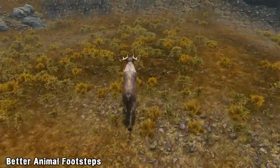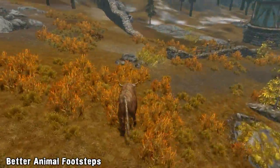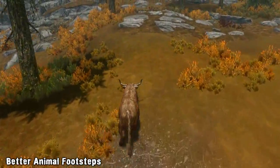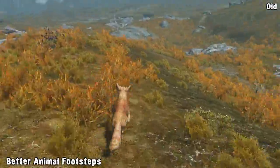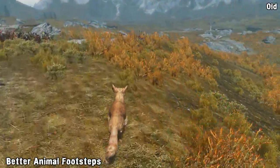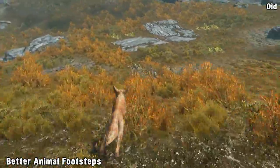A variety of different changes have been made depending on the creature. Some were made softer and quieter, and a great example of that is the fox, which has been changed from this to a softer and quieter approach fit for a natural predator.